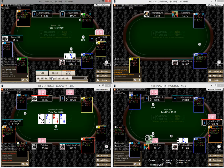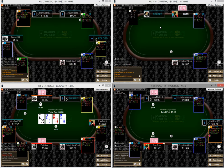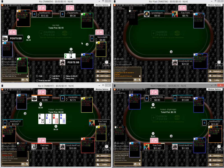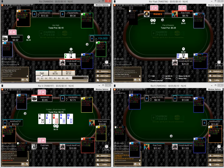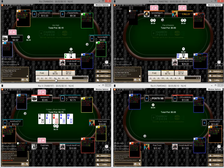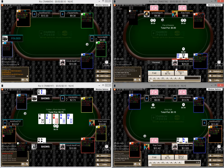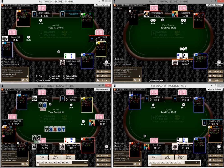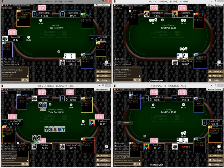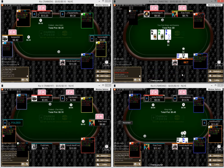In position with queen-nine I'm just going to bump it. Bad players — I should say aspiring poker players. This is a great spot just to bump it and yeah this guy just flats it. It's a pretty good flop for us so I'm going to go ahead and continue, and fold to a raise.